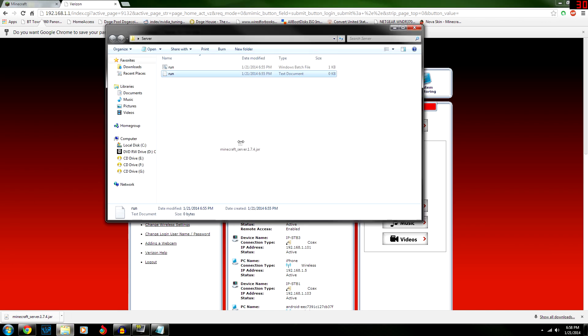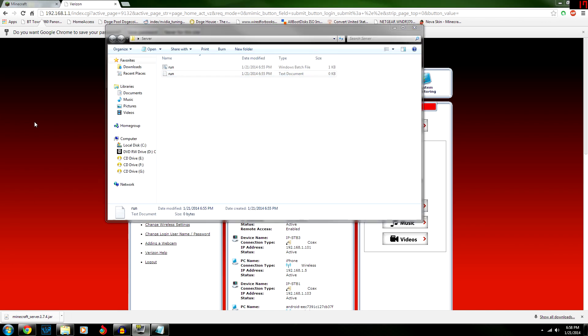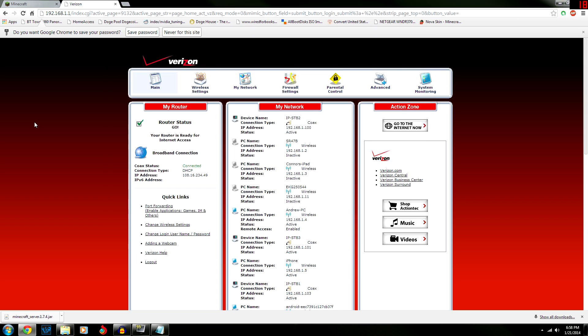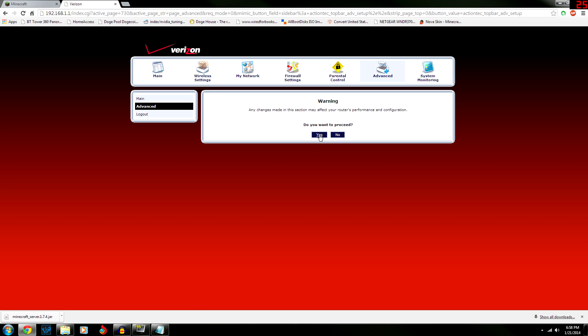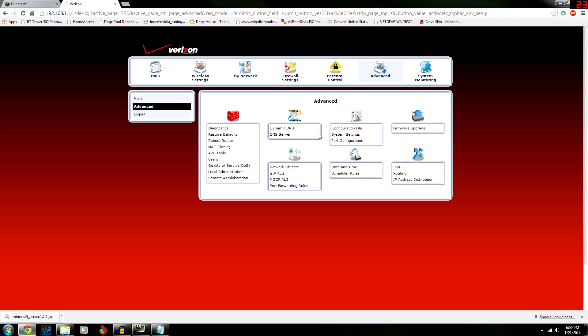If you can't log in — originally they had something different set for me and I had to reset the router. That's a pretty easy fix though I don't quite remember how I did it. Once you're in, go to 'Advanced', click 'Yes', then go to 'Port Forwarding Rules'.